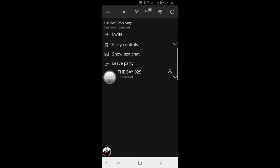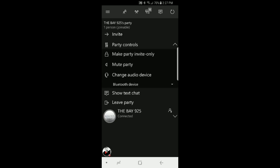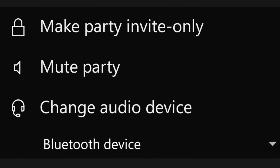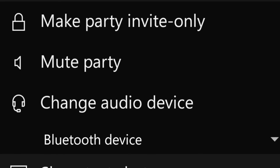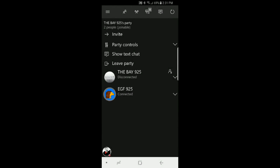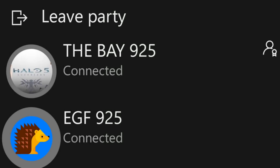Once you've invited someone and you're ready to go, it will say 'Connected' and you can talk using your Bluetooth headset on the Xbox One app while you play. That's how you use a Bluetooth headset on Xbox One for party chat. Make sure it says 'Connected' and not 'Disconnected' so you're both talking. Thanks for watching!